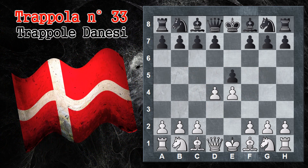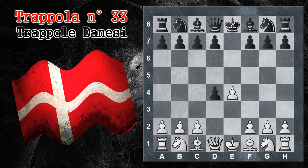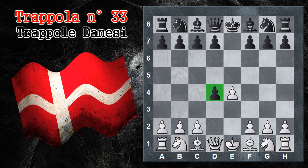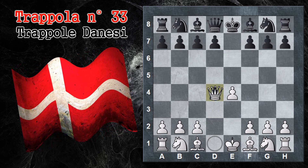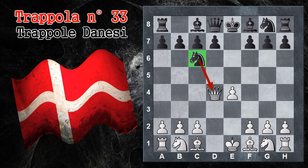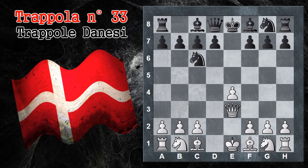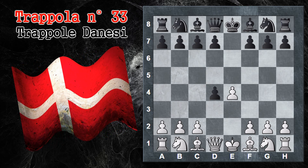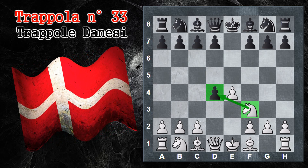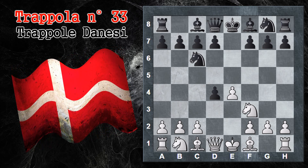Questo è il primo pedone che il bianco offre al nero. Tipicamente qui il nero ricattura, quindi toglie di mezzo un pedone bianco dal centro. Di solito qui al bianco non conviene cercare di ricatturare subito il pedone: uno perché se lo fa di donna, poi perde un tempo con il guadagno di sviluppo da parte del nero che mette il cavallo in C6. Quindi la donna si deve ritirare, e il nero guadagna un tempo. Alternativamente potrebbe pensare di anteporre cavallo F3, ma comunque il nero gioca cavallo C6 e si raggiunge più o meno la stessa posizione.